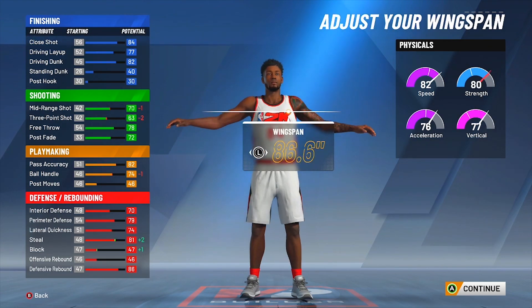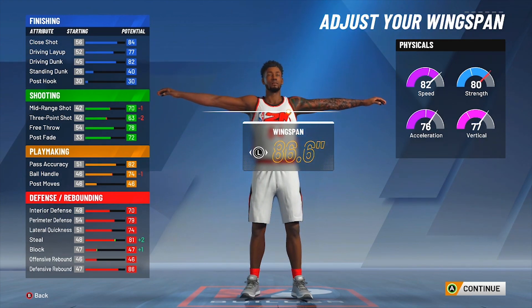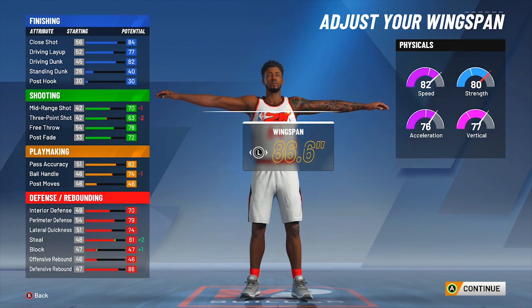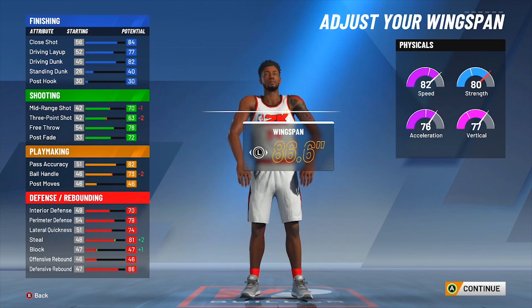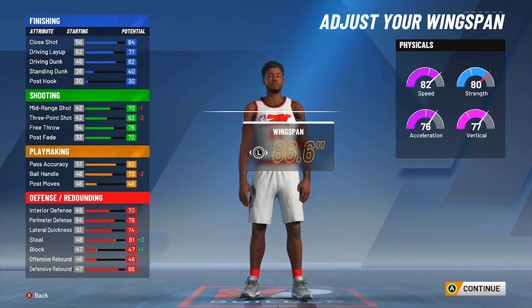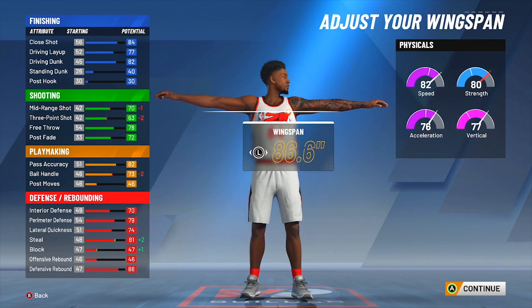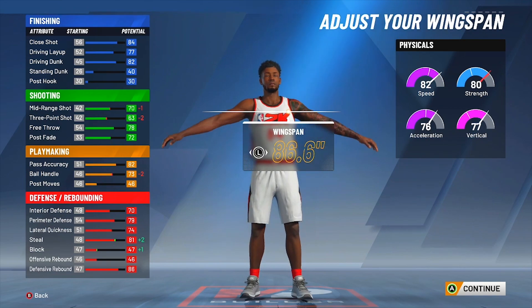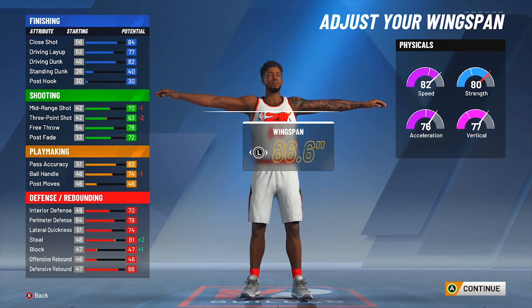So y'all, if y'all make this build, y'all have to watch out for that. I don't know why 2K does this. Make sure y'all check the stats, even on any other build. I don't know if this is unique to this build, but when you click off of the 86.6 wingspan and then go back to it, it'll drop your ball control by one for some reason. To fix that, you just go back to it and stay on it — don't go off of it. That's how you fix it.